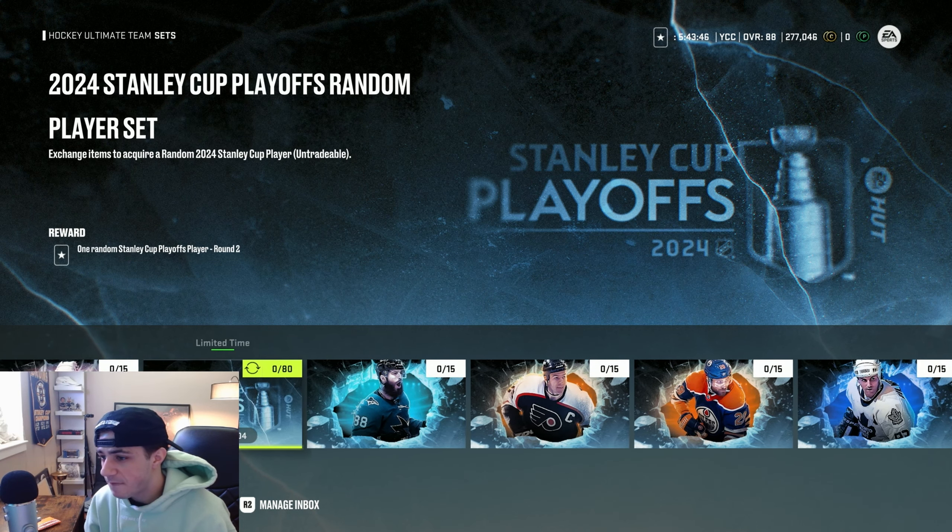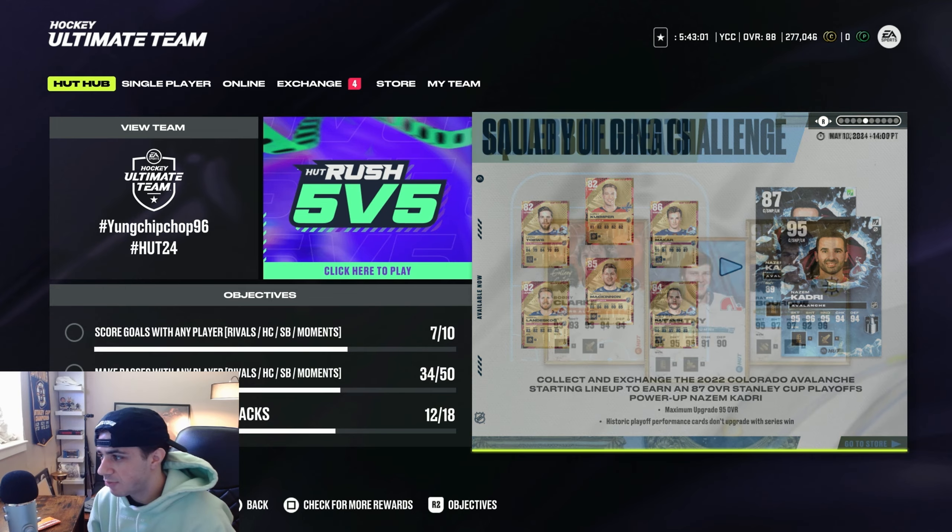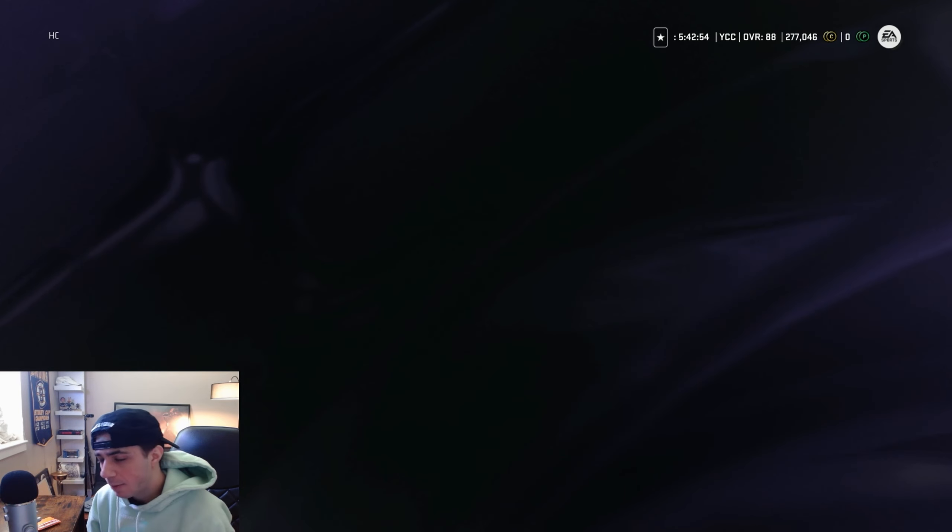We also got these MSPs here for 15 collectibles. We also got this upgradable Nazem Kadri, which is really cool — collect and exchange the 2022 Colorado Avalanche starting lineup to earn the 87 overall Stanley Cup playoff power-up Nazem Kadri. You need Devin Toews, Makar, McKinnon, Rantanen, and Landeskog. Rantanen or McKinnon at 85 can go for like 10k, and Makar is 86. This is going to be kind of expensive to get that 87 overall Nazem Kadri, but if you guys want to do it, let's take a look at the playoff MSPs and the fantasy cards.